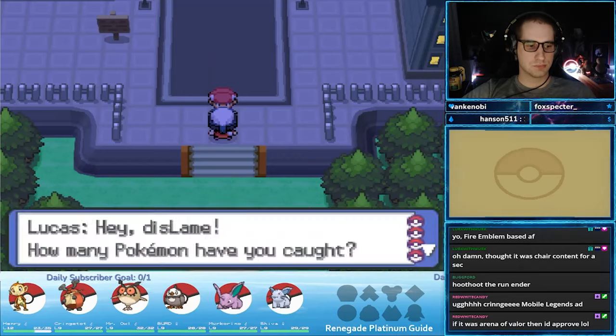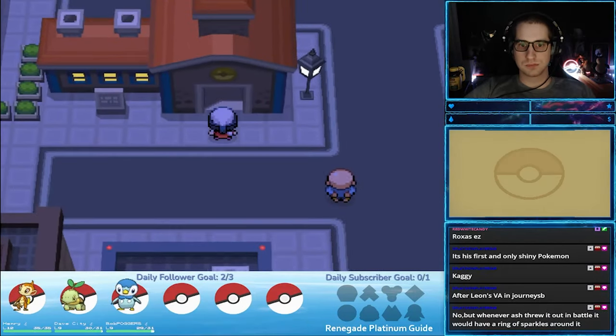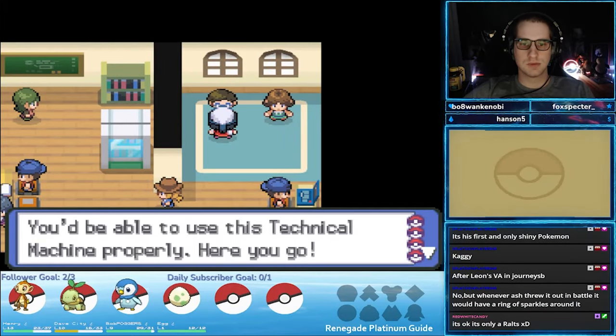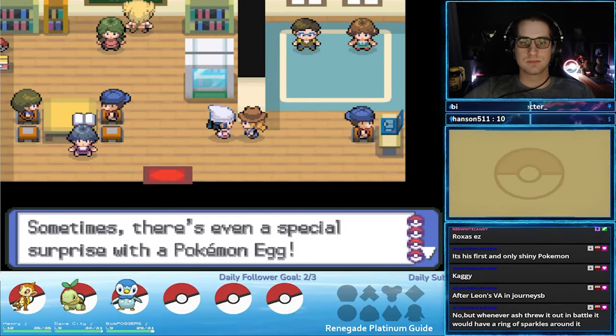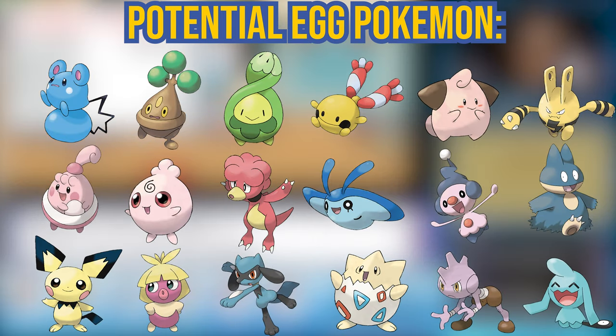Welcome to Jubilife City — there is a lot to do so strap yourself in. First, we need to go to the trainer school in order to progress the plot. Grab the Scope Lens while you are here, and you can get the Hidden Power TMs after battling the two students in the top right of the school. Lastly, the farmer girl in the school will also give you a free baby Pokemon egg, which is very valuable this early in the game.